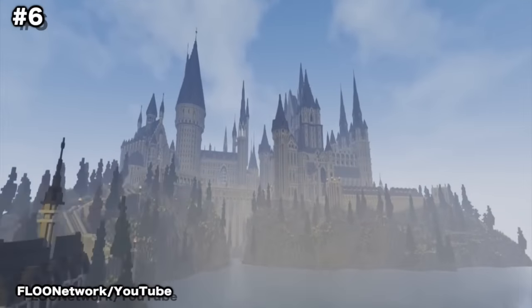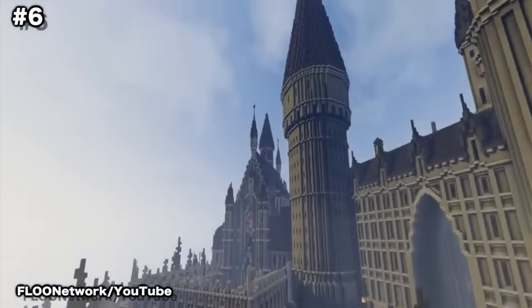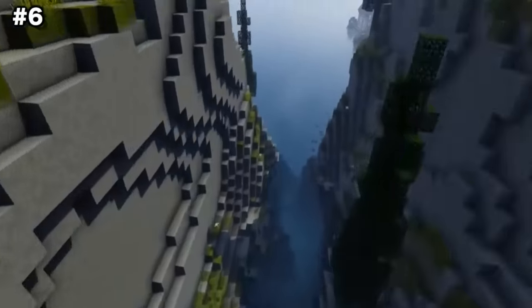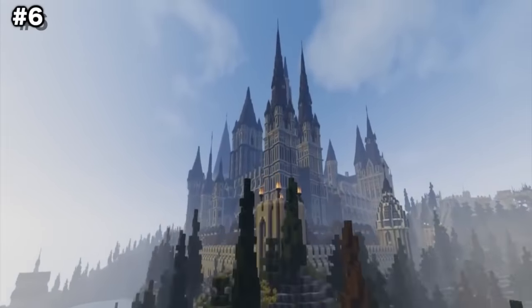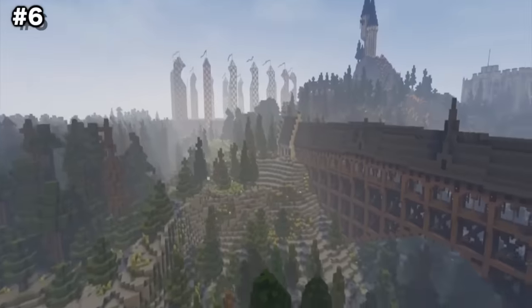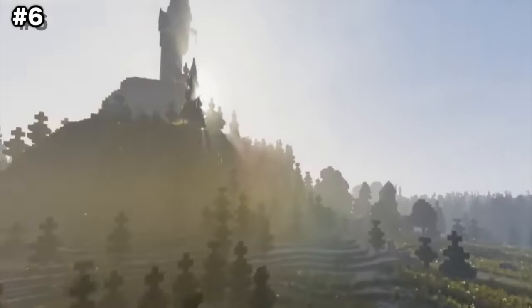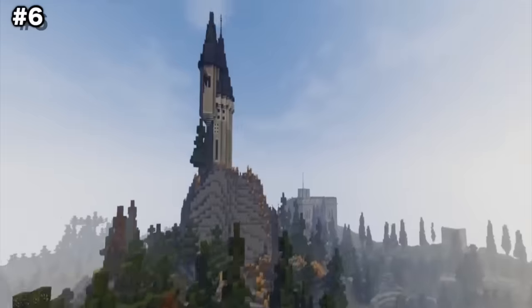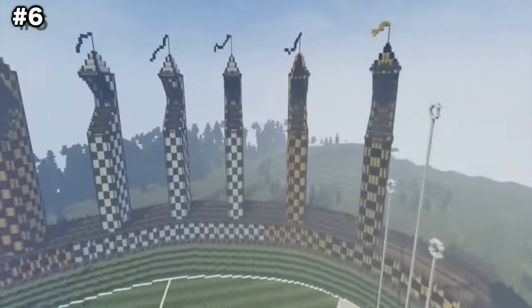Number 6: Harry Potter. Grab your wand, get a lightning bolt on your forehead, and hitch a ride on the Hogwarts Express, because you're a wizard, Steve. The Flow Network has been working for over two years to recreate the world of Harry Potter within Minecraft block by block, with locations including Hogwarts, Hogsmeade, Godric's Hollow, and King's Cross Station, and many more. They have a feature that lets you travel to any location in the Harry Potterverse by clicking on fireplaces, and the world uses custom resource packs to properly show the diverse world of Harry Potter.